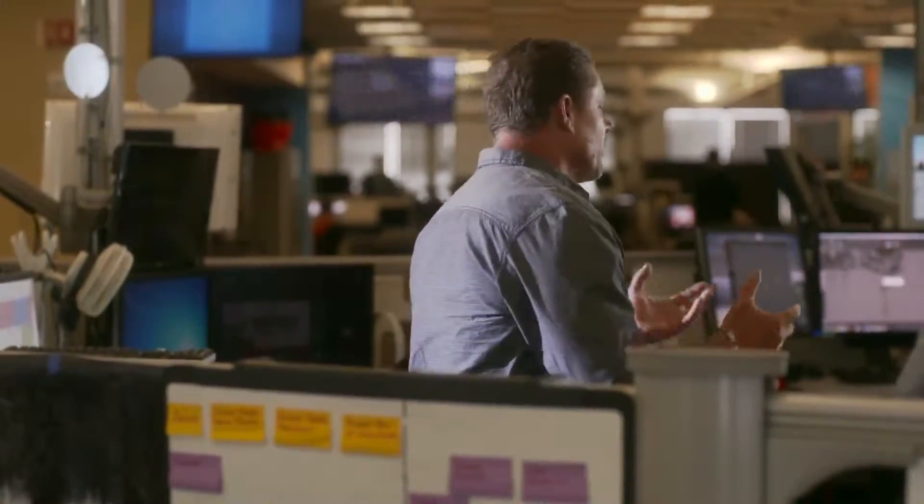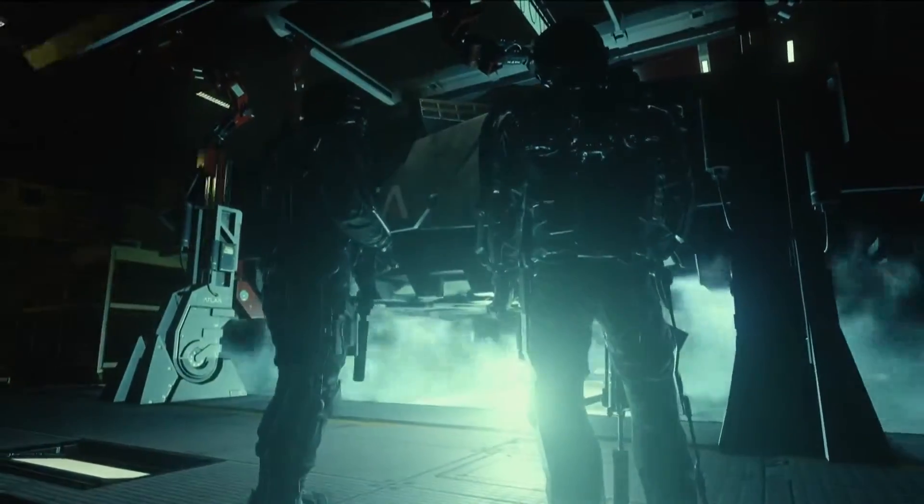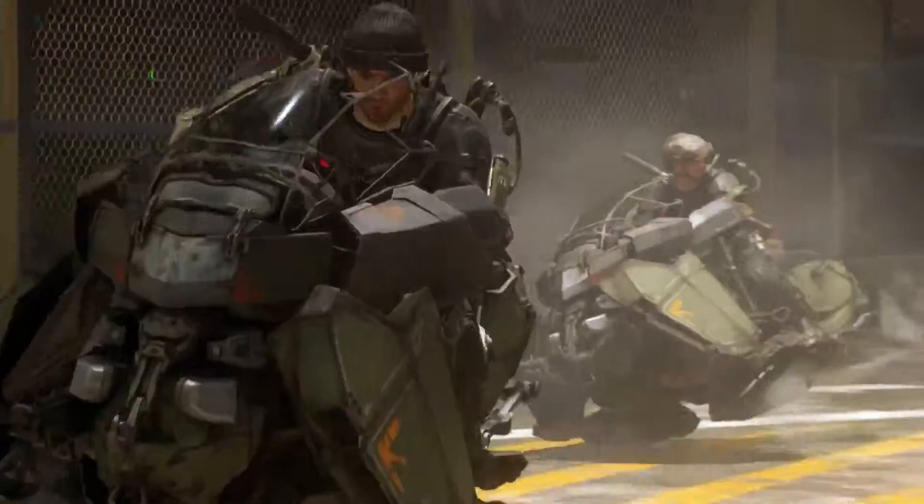The directed energy weapons are a pretty cool new class that we've added to the game. It's so powerful, so much fun. On top of that, we have technology like the hover bikes and hover tanks — things that can go all over terrain, not only hovering on water, but hovering on land.